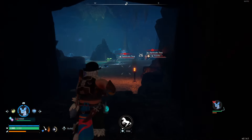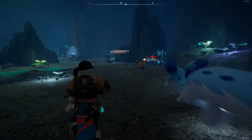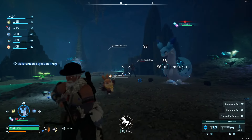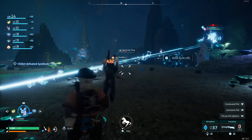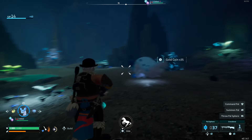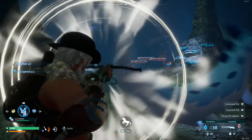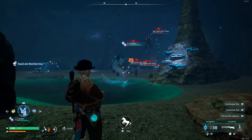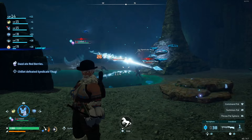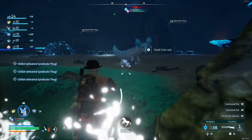Syndicate Thugs — oh they're just fighting the Fuddler. All right, I guess you just jump into one of these and see how you do. Oh man, he really just took the shield down. 150 arrows left. More thugs — get him, Chillet! There you go, yeah, do that AOE thing. Nice.